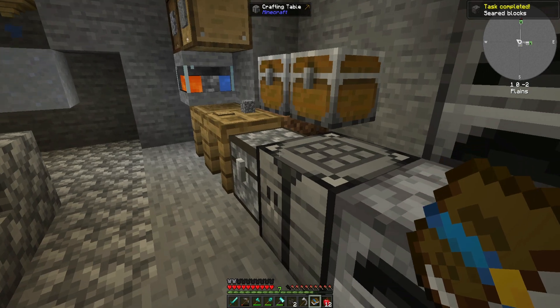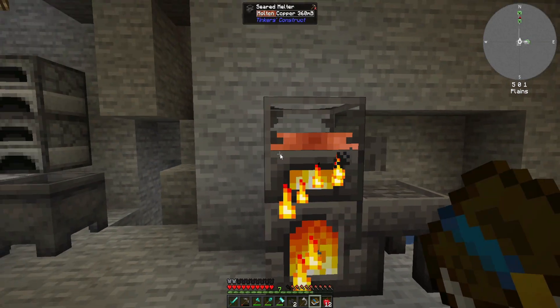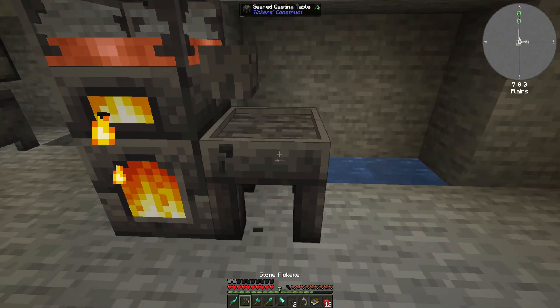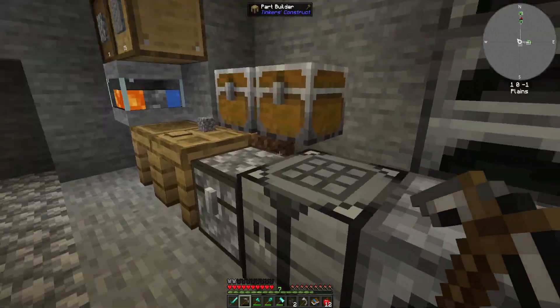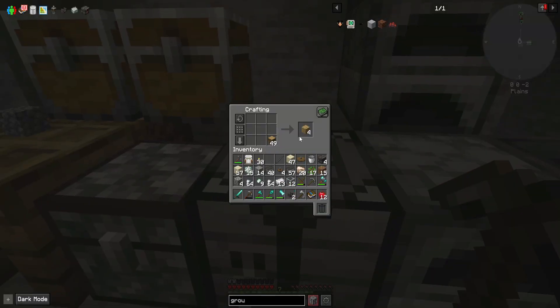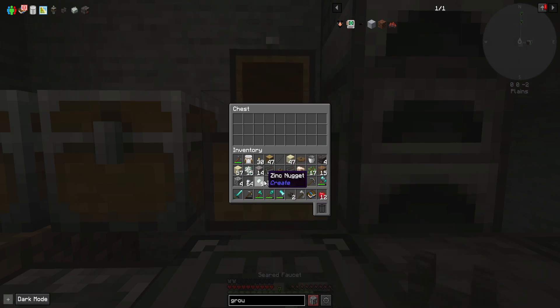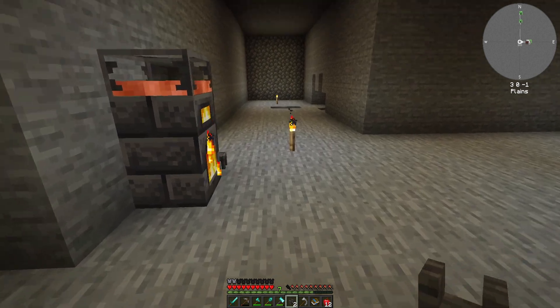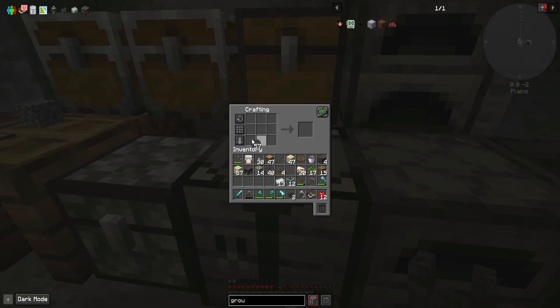I knew I made a couple of these seared bricks, that's kind of cool. My inventory space is so bleak right now. The next thing I have to make - oh dude I just have to make a chest. Let's just make another catch-all chest. I cannot wait to get some sort of better management system here, this is so dreadful.